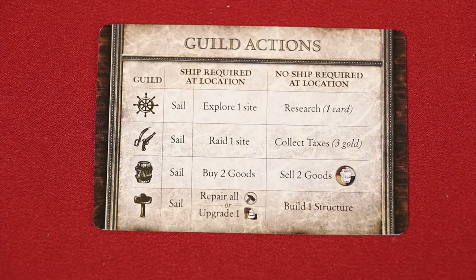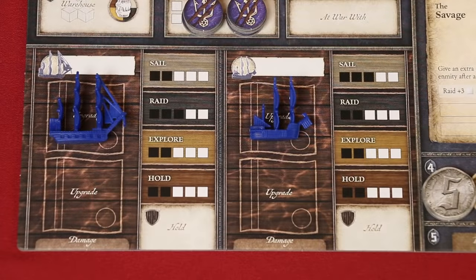Quite simply, the sail action allows you to move each of your ships up to their sail value. Your ships come in 2 different sizes based on their miniatures, and each has characteristics detailed here on your board. The value of each of these abilities is based on the black boxes. So when sailing your ships, this larger one can move up to 2 spaces, and the smaller one can move up to 3. If your ship's sail value is ever reduced to zero, you may still take this sailing action, but you will only move a single space.